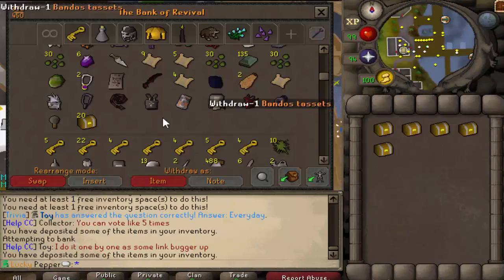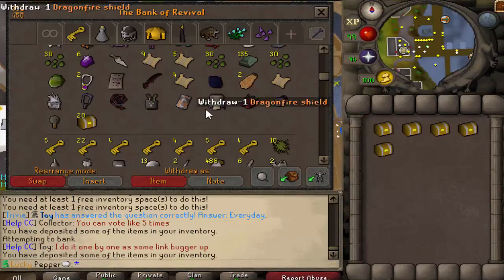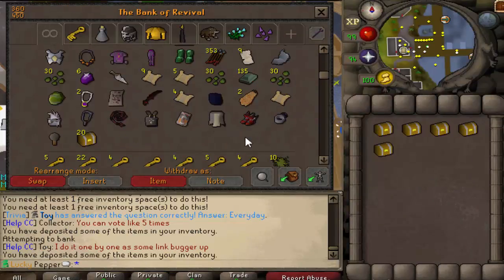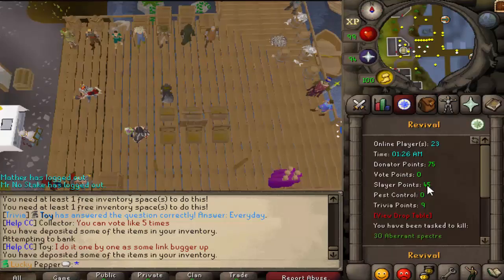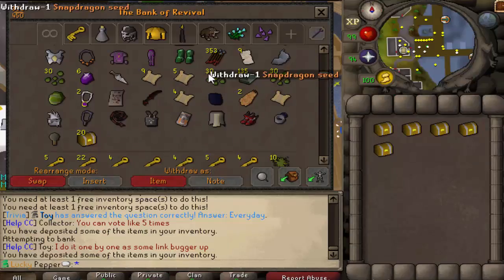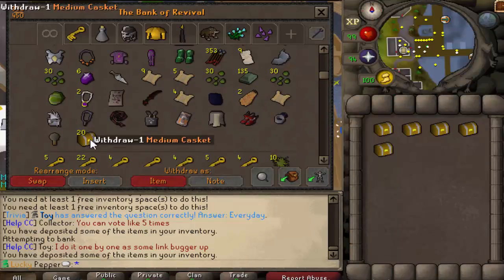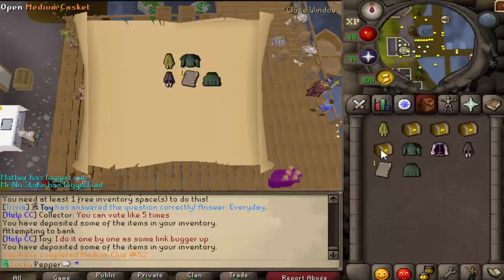So we've got a bunch of clues. I've been doing aberrant specters — pro tip, aberrant specters are actually not that bad. You get a lot of half keys, you also have access to the rare drop table, you can get slayer points, tons of things. With the slayer points we bought clue scrolls, and with their mystery boxes we bought some clue boxes. Twenty-five medium total — let's see if we can get ranger boots.